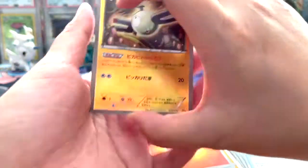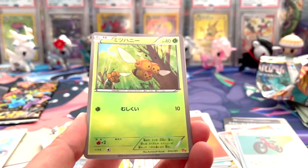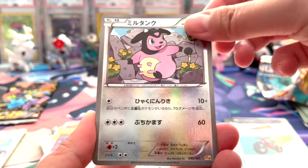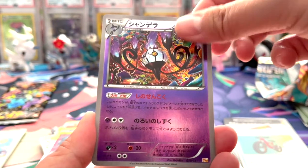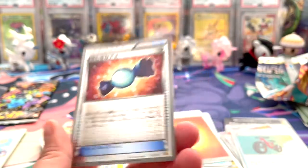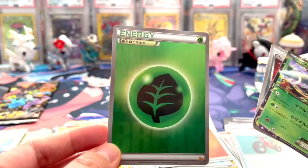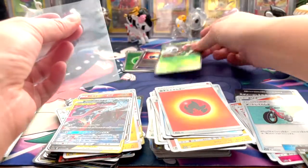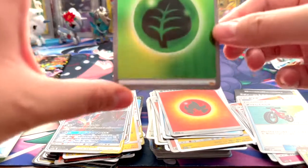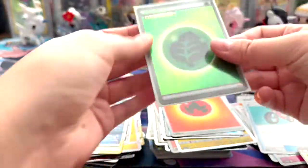Look at this craziness - I think they're all reverse holos, which is really cool. Let's go ahead and see what we can get. We got Zapdos, Delphox, Chandelure, Beedrill EX, and a trainer. Oh, this is cool - energy cards! They're so nice. That is really cool, I love that. I'll probably sleeve those. I don't know if I have Beedrill though, and it's like a really cool design. That's a really cool grass energy - I don't think I have this one.